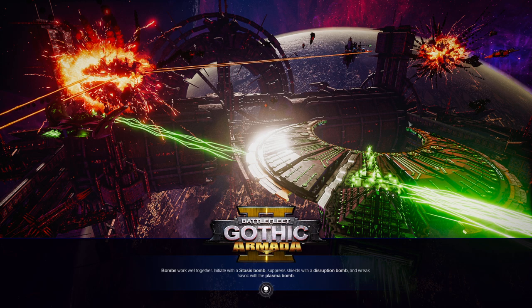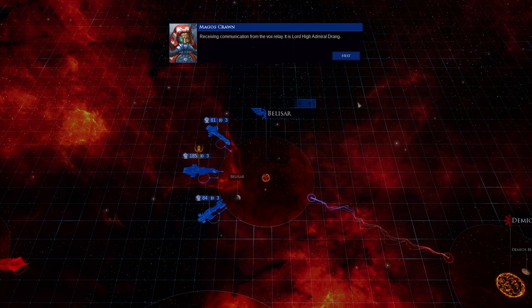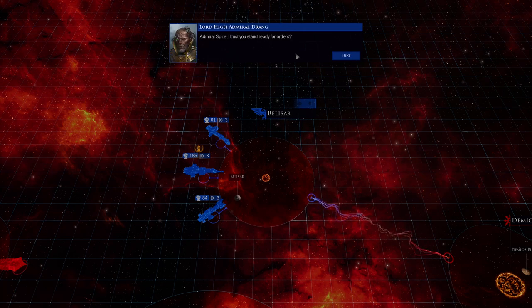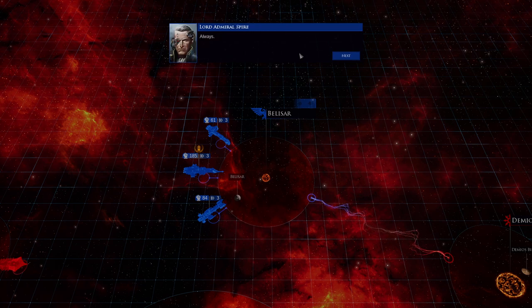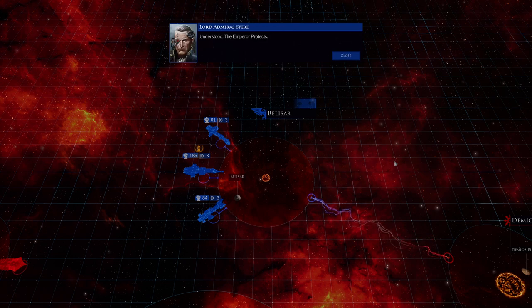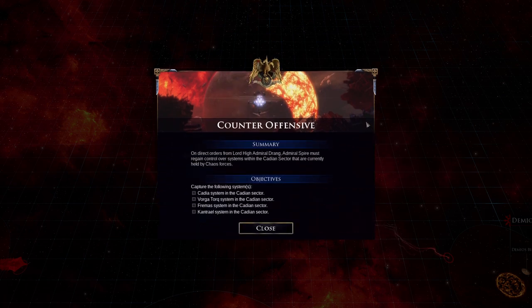Now, this is obviously in the timeline before the Psychic Awakening and stuff. We have a vox from the Vox Relay — it is Lord High Admiral Drang. I told you he was too tough to kill. Admiral Spire, I trust you stand ready for orders. Always. Strategically and symbolically, the Cadian sector is vital to our efforts — you will reclaim it, Admiral. The Emperor protects. Counter Offensive on — direct orders from Lord High Admiral Drang. Admiral Spire must regain control over systems within the Cadian sector that are currently held by Chaos Forces.